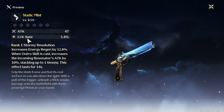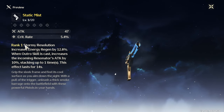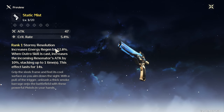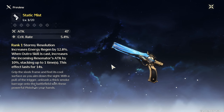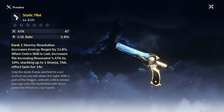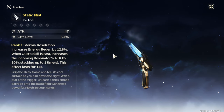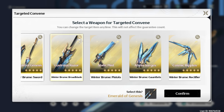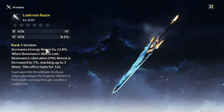The Static Mist is one of the two weapons in the standard weapon banner that gives a crit rate — not even a substat, a crit rate main stat. It also gives increased energy regeneration and gives a buff to the incoming resonator whenever you use your outro skill: 10% attack bonus that lasts for 14 seconds. One of the best weapons in the standard banner — I'm very tempted to get this because of what happened in the last video.